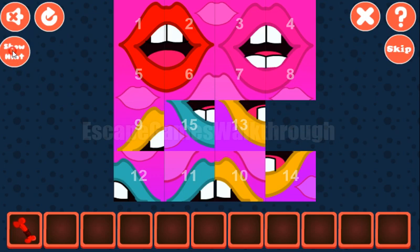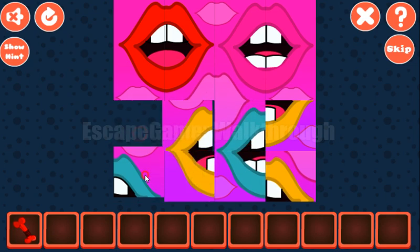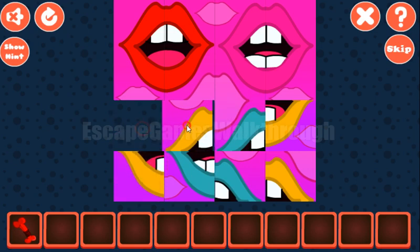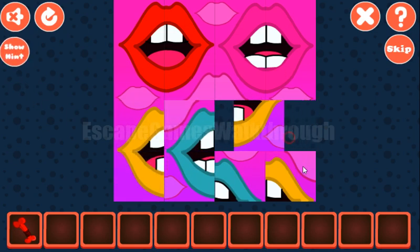The next row is nine and ten, but it is better to make this puzzle at once — nine over thirteen and then ten over fourteen.